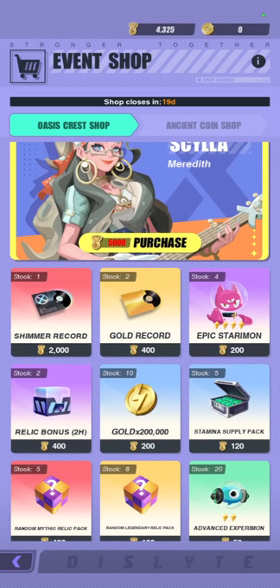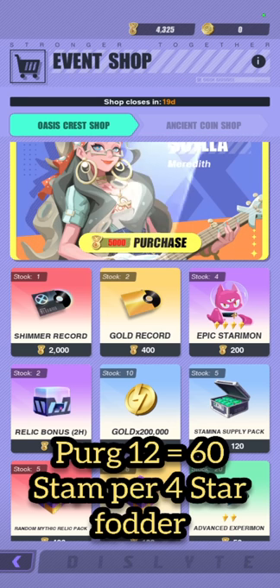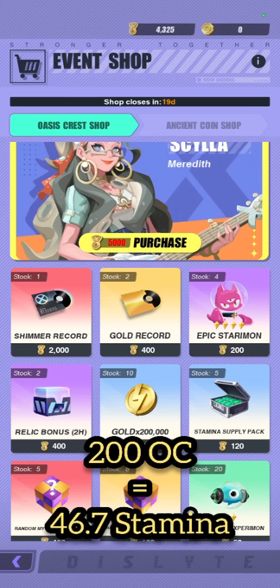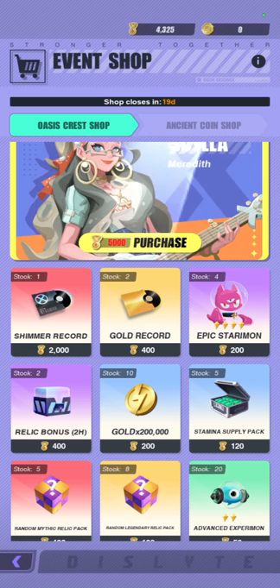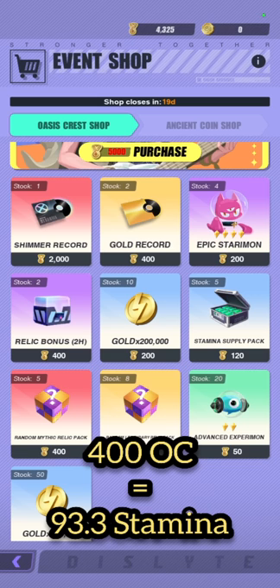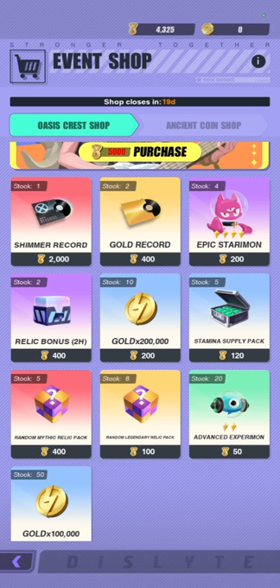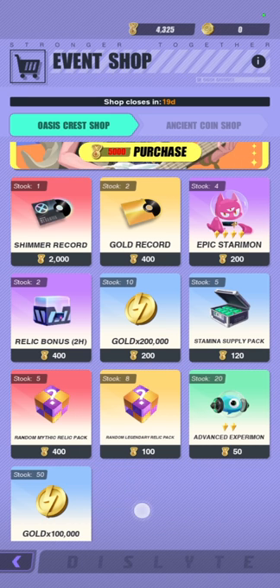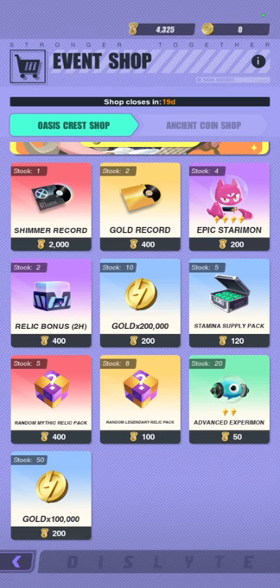Next, we have the Epic Starrymon. This one is a little more complicated because we're going to be comparing between fodder farming and Purgatory 12 or fodder grinding via Ripple Dimensions. The answer is this is going to be super worth it — one Epic Starrymon costs about 46.7 stamina, which is a lot cheaper than Purgatory 12 where one Fossa comes around every 60 stamina. Moving on to the Relic Bonus 2 hours — this costs 400 oasis crests, equivalently about 93.3 stamina, and is extremely good value because it is very hard to get with basically no stamina cost attached. Now, the gold: 200,000 gold for 200 oasis crests costs us 46.7 stamina, making it extremely good value. Even the 100,000 gold at the same price is still super good value and a must-buy.